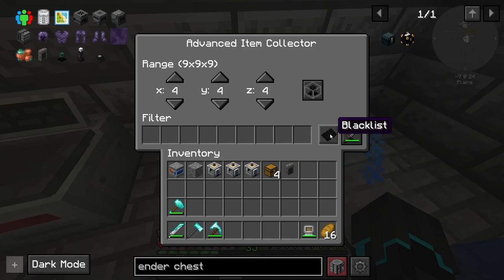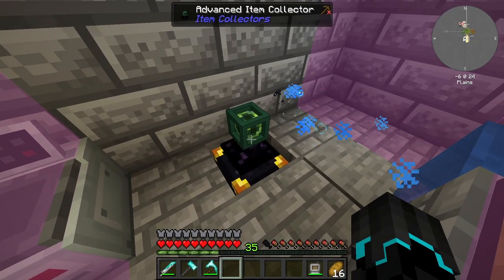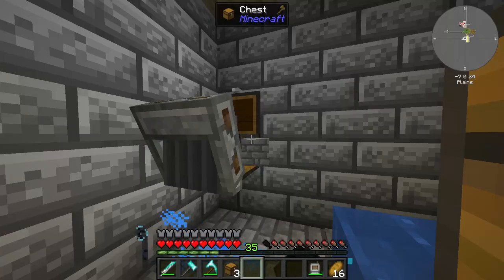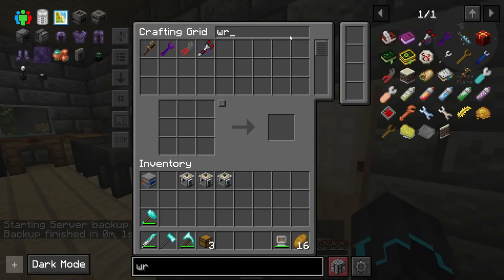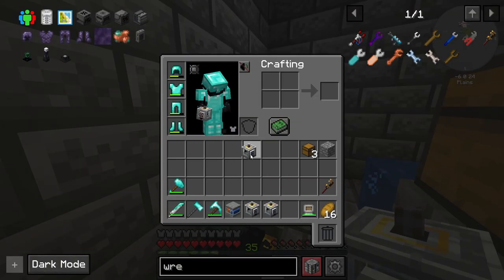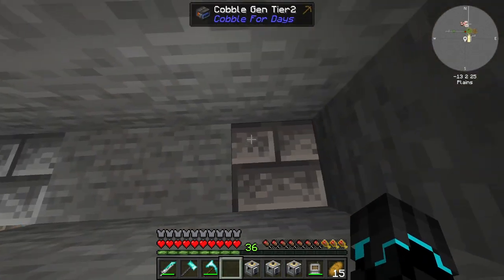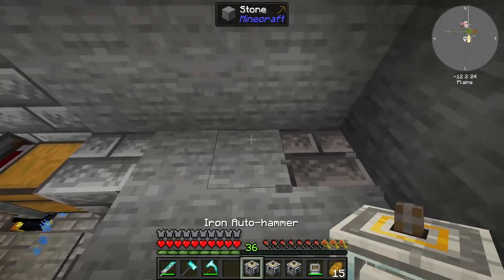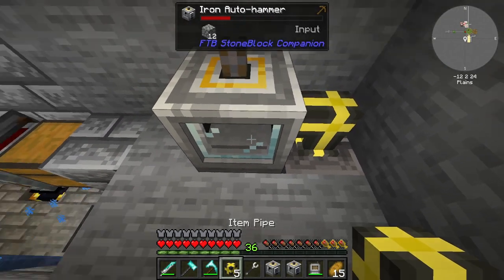I'm placing the advanced item collector on top and setting it to whitelist so it won't pick anything up except what's in the filter, and I'll decrease the range so it only covers this small area. Next I need a chest with an ender site funnel set to output mode to drop items into the right spot. Then I'm placing the cobblestone generator tier two right there, then an auto hammer, and using a pipe set to output. That is now getting cobblestone.